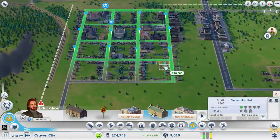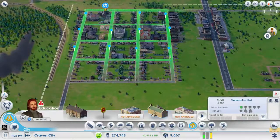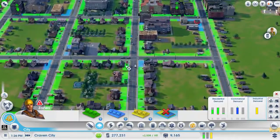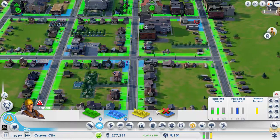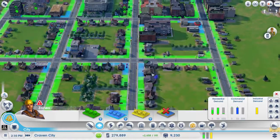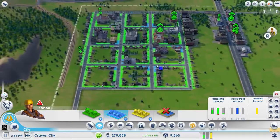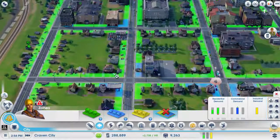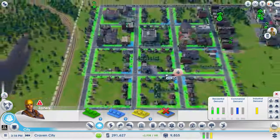Public library — we're going to place that, nowhere just yet. We're going to get some more commercial on the corners here, because apparently that's good. We'll get some there as well — that should be fine for now. We'll get a tiny bit more here, here, and here. There we go, that should be okay for now.